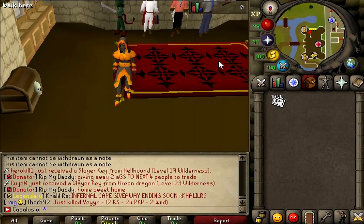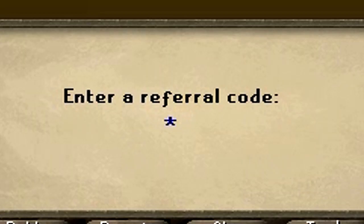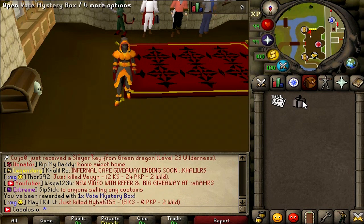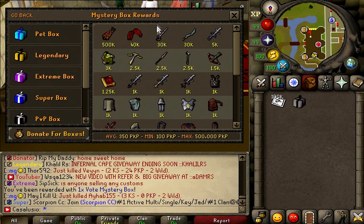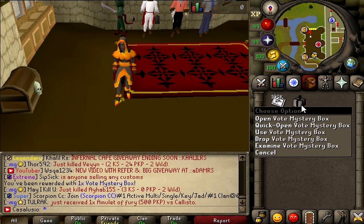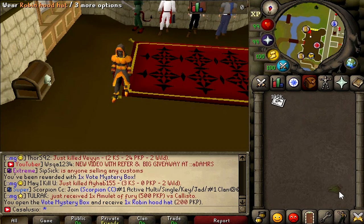Hey, what's up guys and welcome to a new video. When you log in to General PKs, type in the dot-refer and enter code CASA633 for a free vote mystery box. You can open it for a chance at some cool items — infernal cape, dragon claws, grizzly repair, etc. — or you can sell it for 800 to 900 PK points. Let's quick open mine: robin hood hat. Damn, that's unlucky.